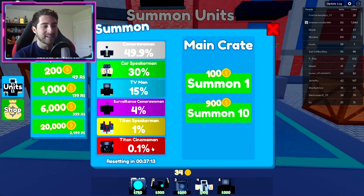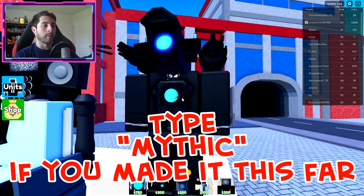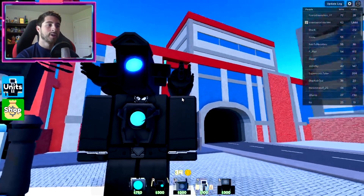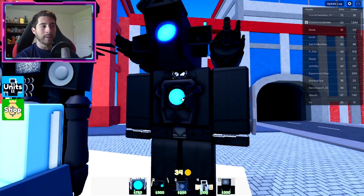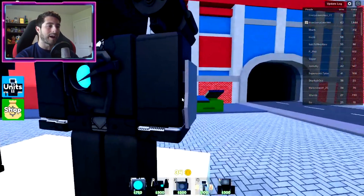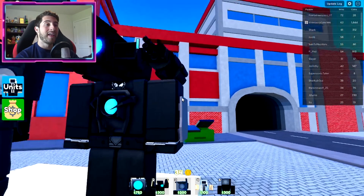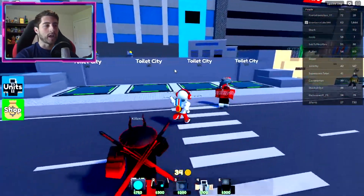The unique thing about Titan Upgraded Cameraman is that as he's being upgraded, he gains new abilities. Once you upgrade him he gets his turrets, and then he gets his AOE ability. Another cool detail is he's got a shield which will block him from being stunned every 10 seconds as a cooldown. This is the epitome of perfection.